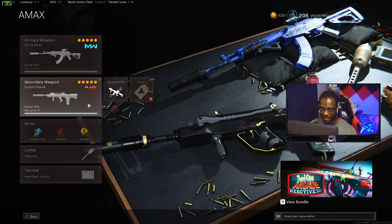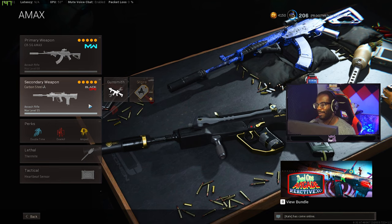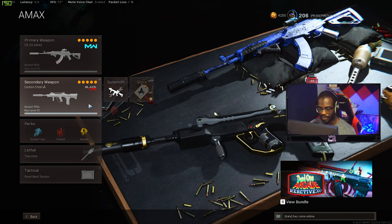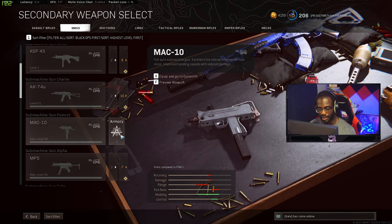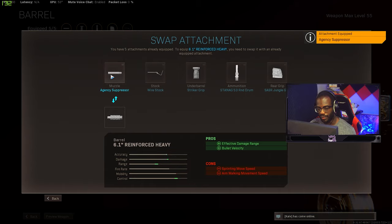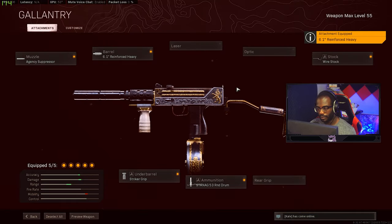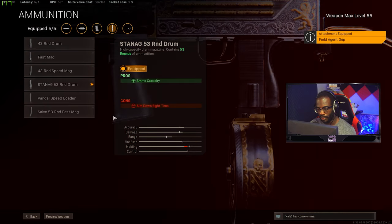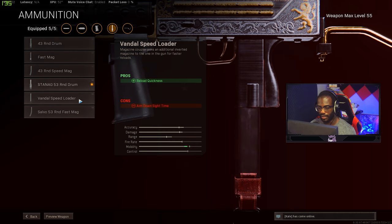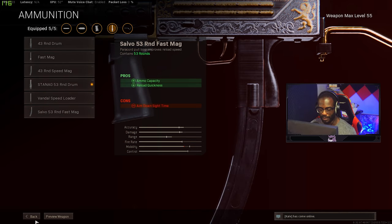The FFAR is the secondary again — the meta right now basically requires you to run it. If you don't want to run the FFAR you can run the MAC 10. For the MAC 10 I use the Agency Suppressor, Reinforced Heavy barrel, Field Agent Grip, and a 55-round drum. The drum gives extra ammo but the Salvo hurts your ADS about twice as much — roughly 33ms vs 66ms — so the drum is more beneficial.